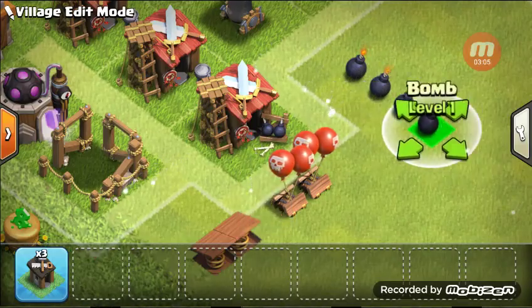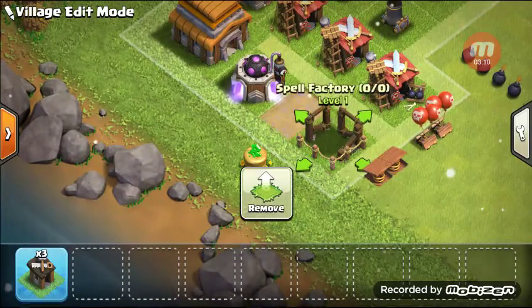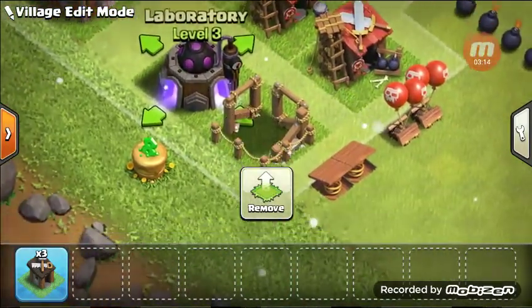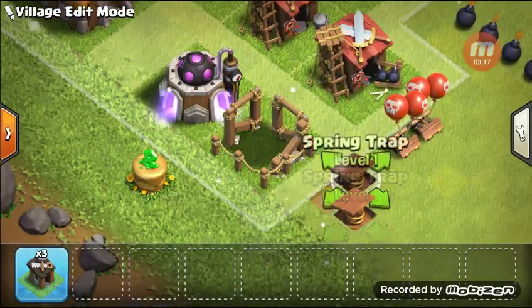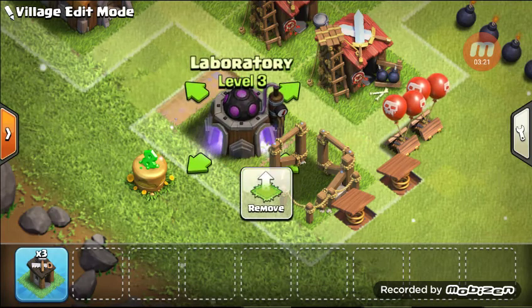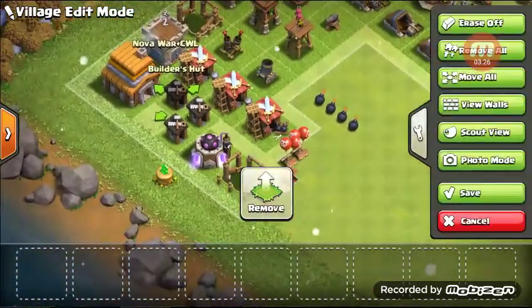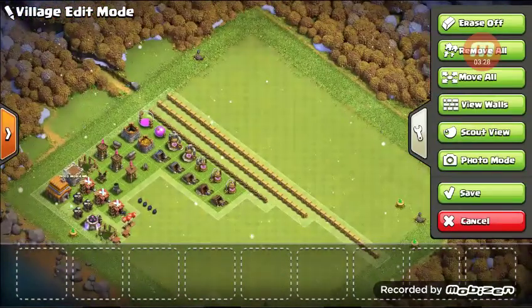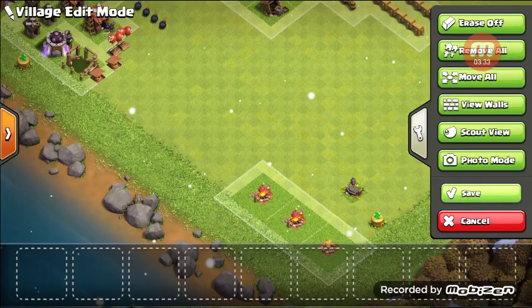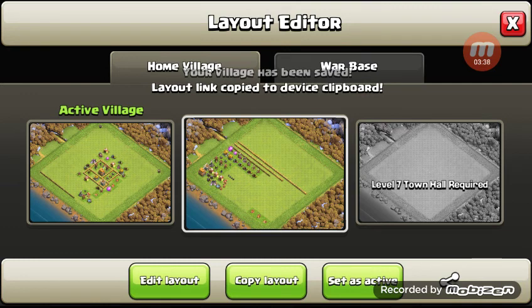And at town hall five, the builder huts — I usually actually put them up here. I'm gonna sneak this out. We're gonna need a couple more spaces. I usually put them by the town hall on the unfinished side, so they're out of the way of the complete stuff. And that's it, guys. Three minutes, three and a half minutes, and it's done. Base link in the description.